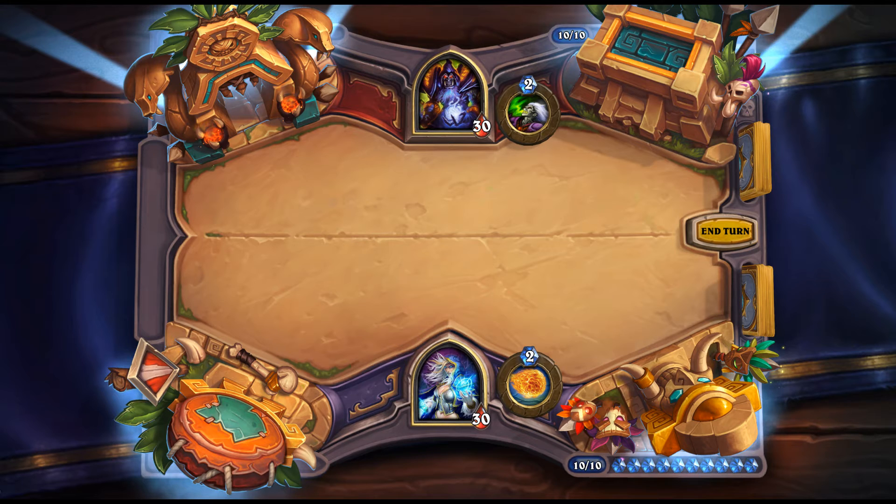The Undertaker: 8 mana, 8/5 — Battlecry: gain the Deathrattle effects of 3 friendly minions that died this game. There's a lot you can do with this. Deathrattle Hunter is already a decent archetype and Deathrattle Rogue exists too. Getting the Undertaker into a Deathrattle-themed deck is just added value. Even a deck like Taunt Warrior could run this to get extra Hadronox procs. Three Deathrattles on one body is big. Looks very good.